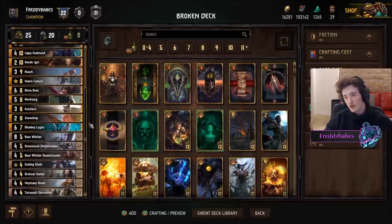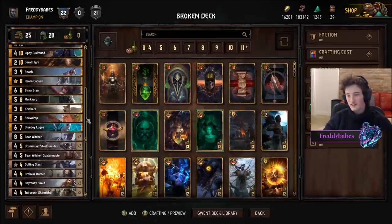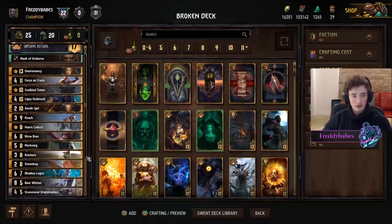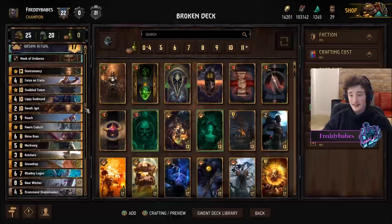You'll see this deck just pile drives and rolls over so many other decks. You just end up having so many points, particularly if you get red coin. In that case opponents are losing on even a lot of the time, especially since now you can just fix your hand with Snowdrop if it's not super great, whereas you would fall prey to that before if you're playing Lippy and had a bad hand.